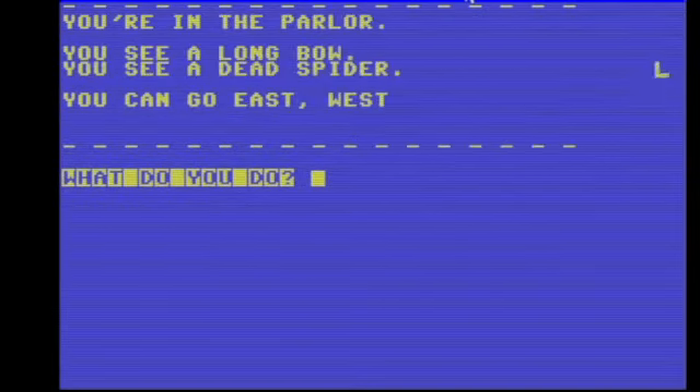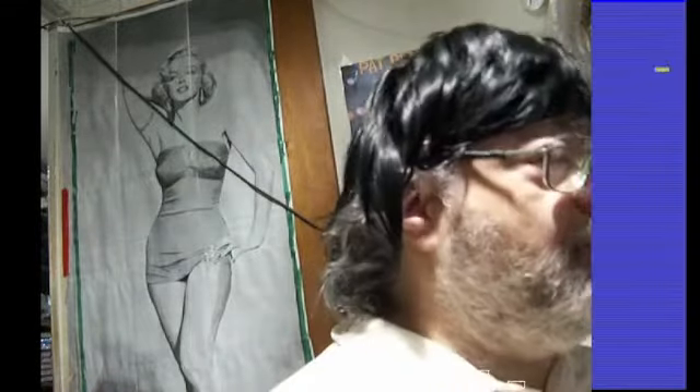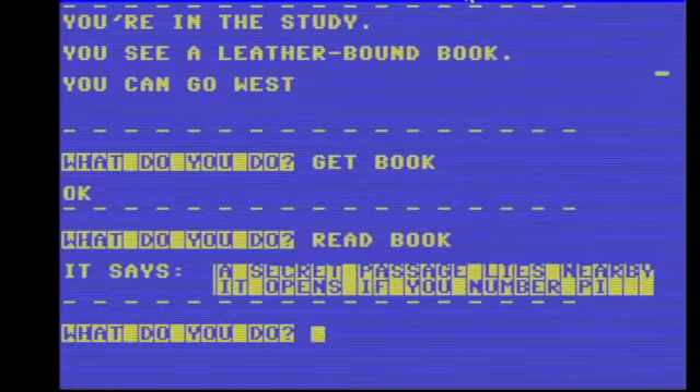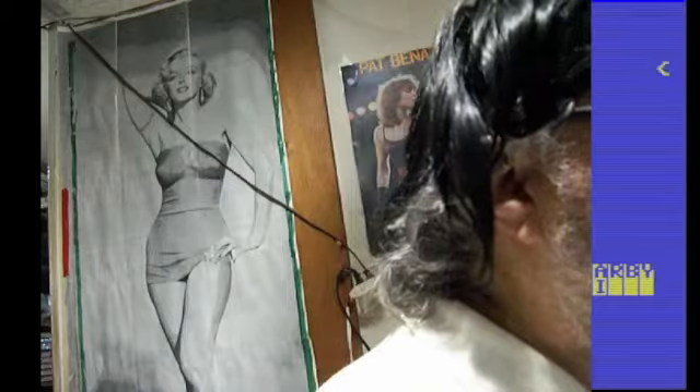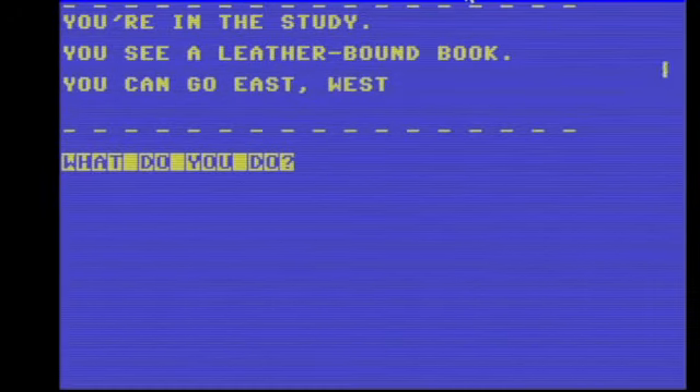Going east. Dead spider — what do we do here? Get book. Read book. A secret passage lies nearby — it opens to the number pi. 3.1. How did I think that stuff up?